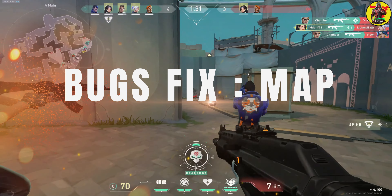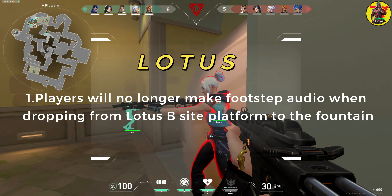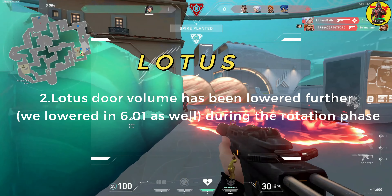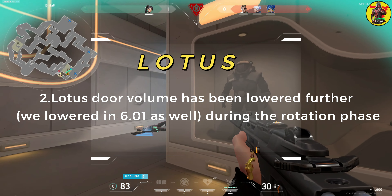Maps. Players will no longer make footstep audio when dropping from the Lotus B-site platform to the fountain. Lotus door volume has been lowered further — it was also lowered in patch 6.01 during the rotation phase.